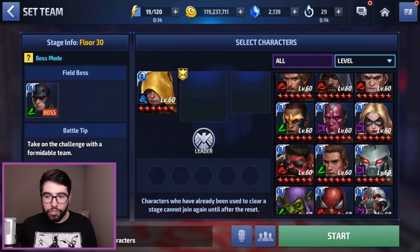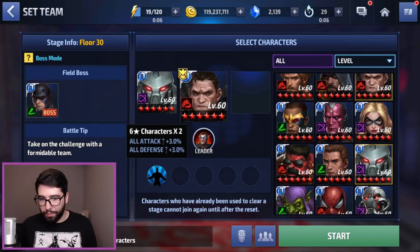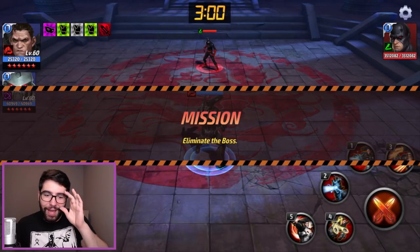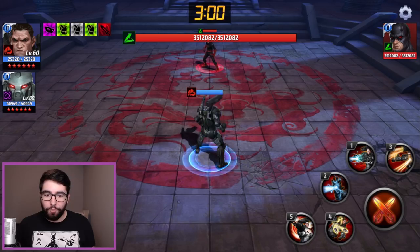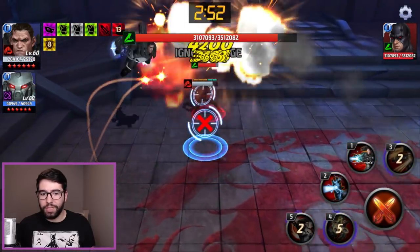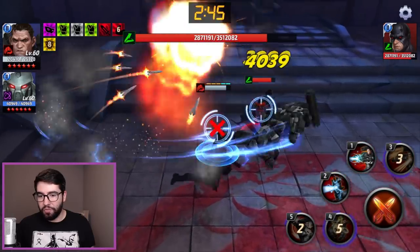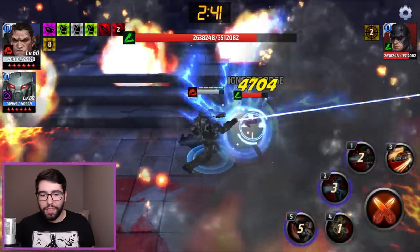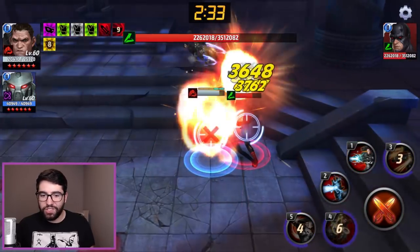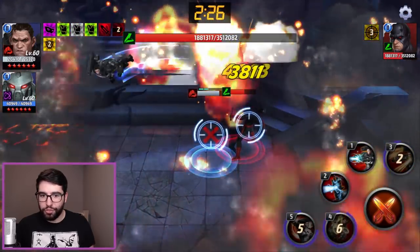Now we're going to test out Punisher. We don't want him to have any Strikers or additional buffs, but we are going to bring in Destroyer so he has the same 3% all-attack bonus. He does have 10% more Ignore Dodge. The thing I find with Punisher that makes him possibly less appealing than we might think is that he actually doesn't have any skills that hit very hard — I kind of discovered this while testing him against Goliath.